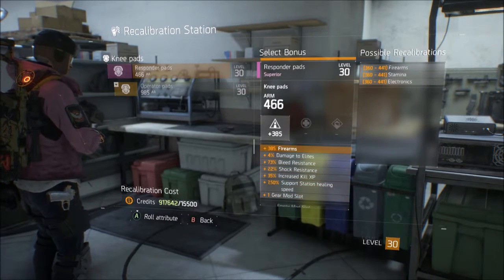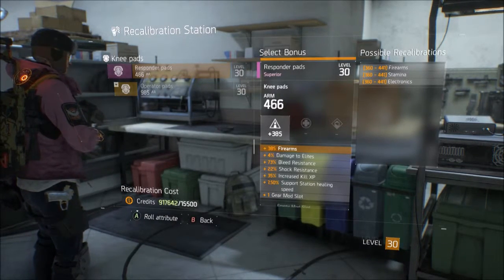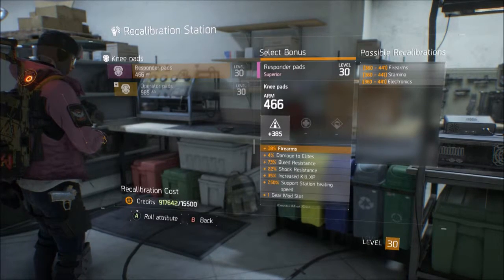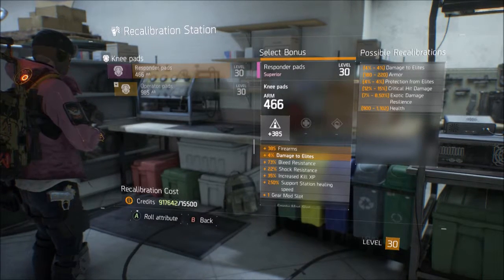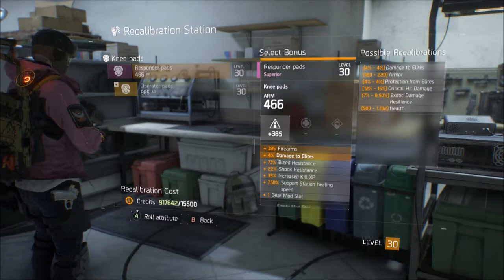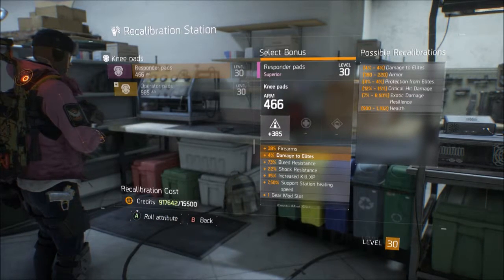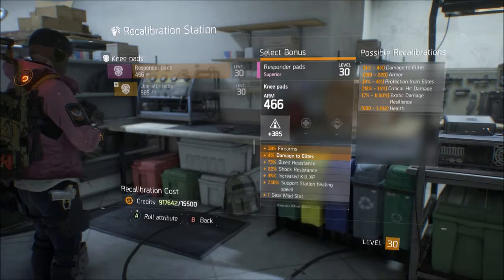Let's say you rolled this and you got 360 stamina, which is the lowest. You can re-roll that again and get 441 stamina versus the 360 — you can keep re-rolling the same thing, but the price keeps going up. Now if you go to damage to elites, on the right you see all your options. It goes from worst on the left to best on the right. So if you were to recalibrate this, you could get between 180 armor, which is the worst, or 220 armor.